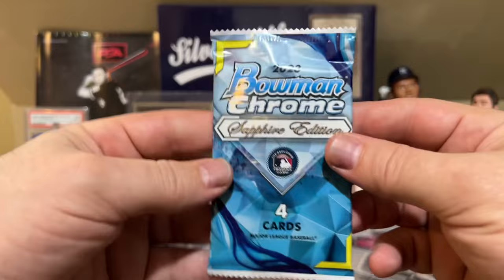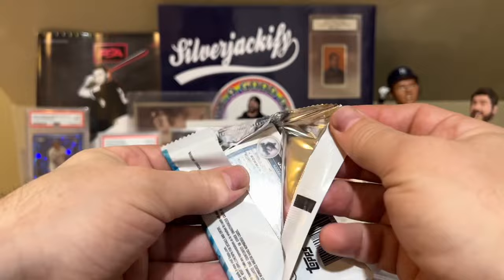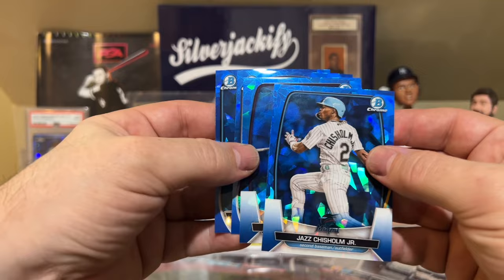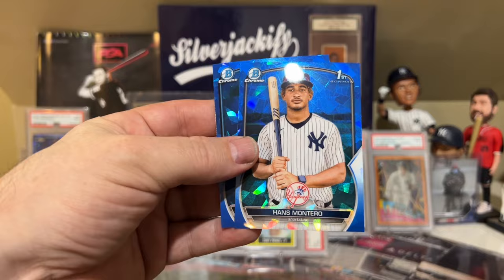Alright, last pack — Bowman Chrome Sapphire. Maybe we'll do a quick recap of the box after this. We got Jose Garrado on the back, Jazz Chisholm, a Kris Bryant, and a Hans Montero. Very nice. As a Yankee fan, that's pretty cool.